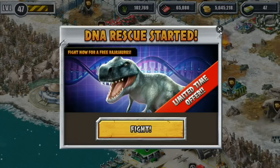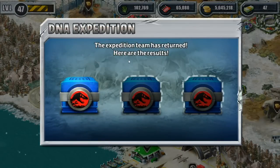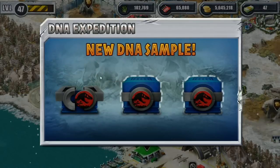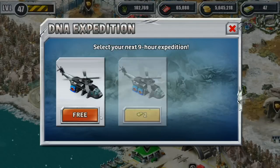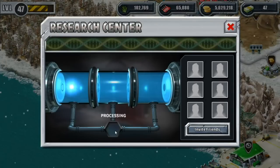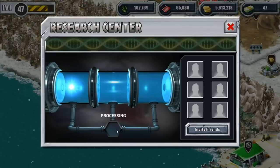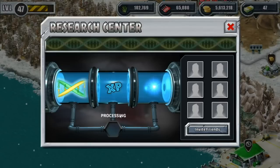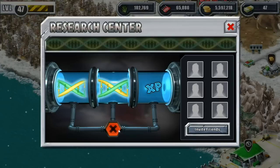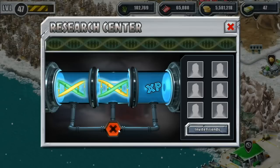We might have to see if we can get into this DNA rescue — interesting. But let's check our glacial zone. Look at that — a new DNA sample! Wonderful. Well, that's a little piece of luck. Let's go ahead and research it because we've got the coins for it. I don't want to spend the bucks though, because with five million coins we don't really need to be that discreet with our spending on coinage, even if it's going to be painful sitting here waiting for Petri dish luck.